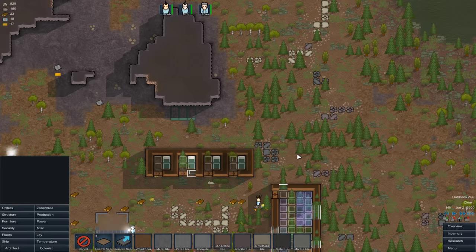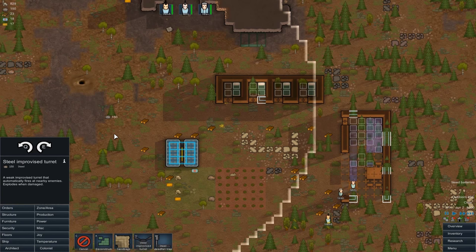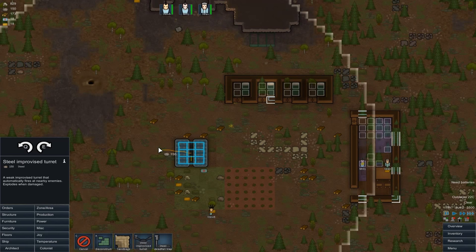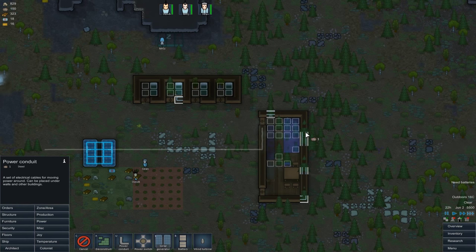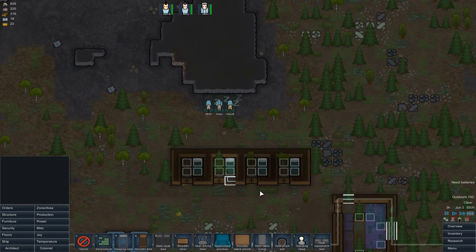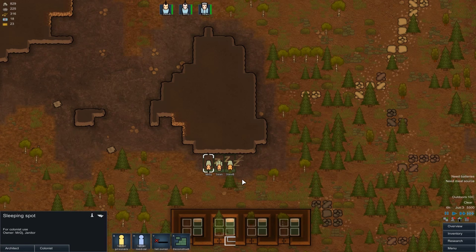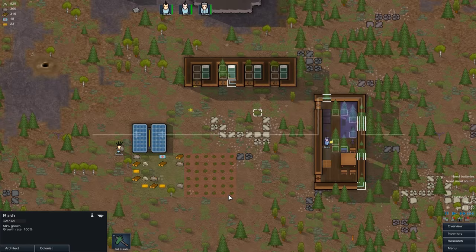Get some floors down inside just so they feel a bit happier. These are going to be temporary but around for a little while while we get everything set up. We're going to worry about security — we've not got much steel, this is going to cost almost all of our remaining steel, but we're going to have one turret basically either side. Then we need to run some power conduits so that all of this is hooked together. And just for the sake of making them a little bit happy, stick a light down in there as well. All the while these outdoor sleeping spots exist, they consider them their beds — I can now get rid of those since all our beds are up and running.